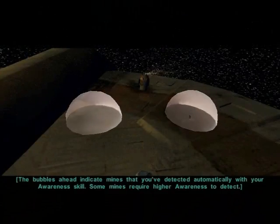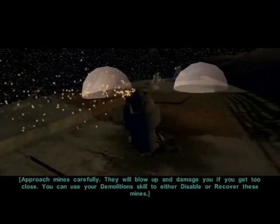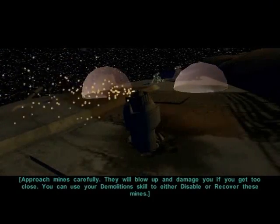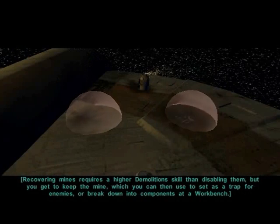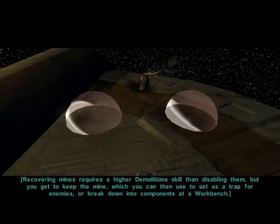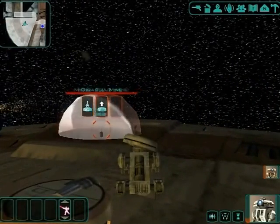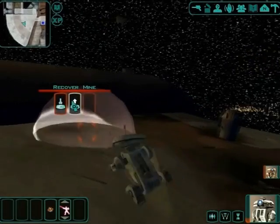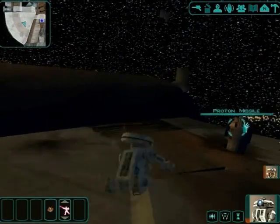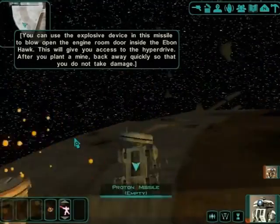The bubbles ahead indicate mines that you've detected automatically with your awareness skill — some mines require higher awareness to detect. Approach mines carefully; they will blow up and damage you if you get too close. You can use your demolition skill to either disable or recover them. Recovering mines requires a higher demolition skill than disabling, but you get to keep the mine to set as a trap or break down at a workbench. My T3's demolition skill isn't super high right now, but these recovered mines are no problem.